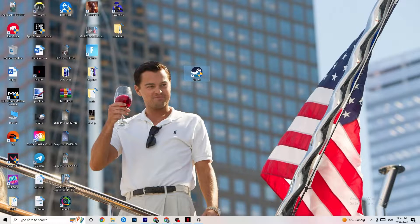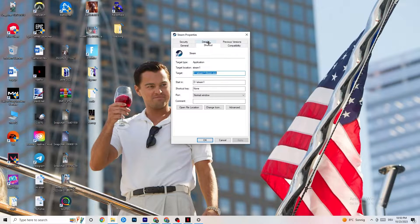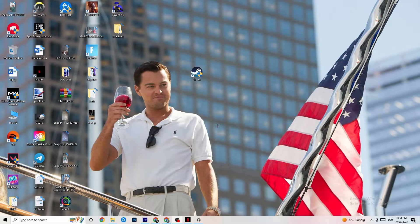If that doesn't fix it, close the game and the launcher, then right-click your launcher again and go to Properties. Click the Compatibility tab. Enable 'Run this program in compatibility mode for' and select the latest version — for me that's Windows 8. Disable reduced color mode, disable 640x480 screen resolution, disable full-screen optimizations, and enable 'Run this program as an administrator.' Click Apply and OK.